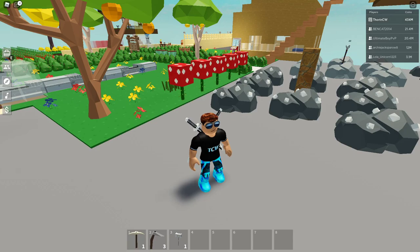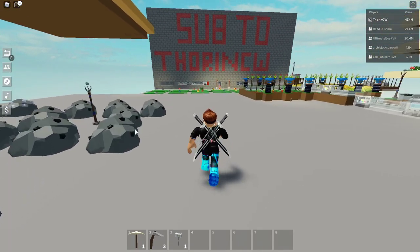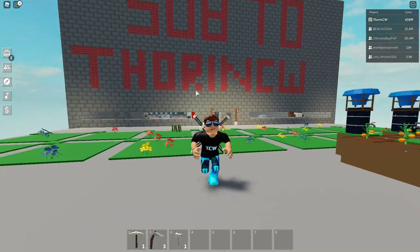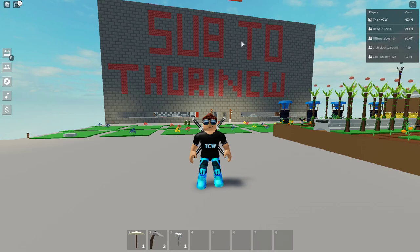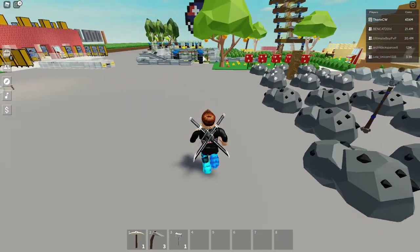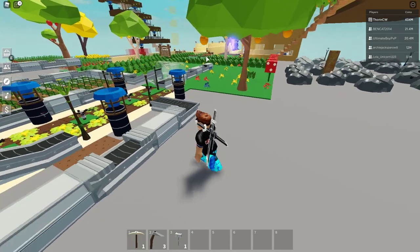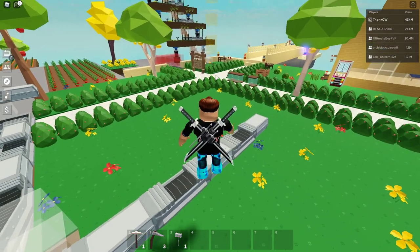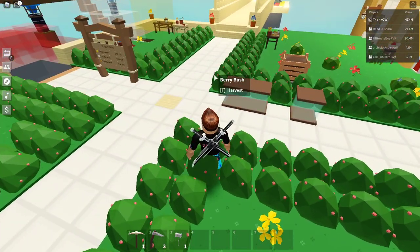We're back in the game after the update. As I showed before, the smelters now have cogs on the side — when they're smelting ore and coal the cogs turn and a little bar goes up and down. I also want to pull up the Islands Discord to show you the rest of the update info that wasn't on the website.